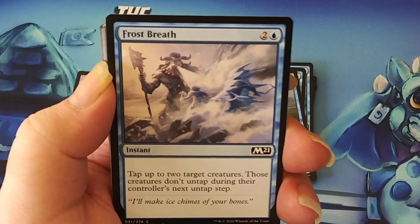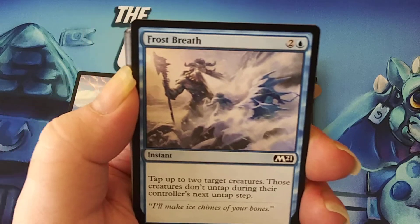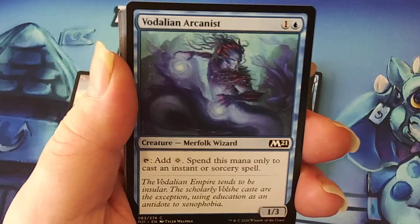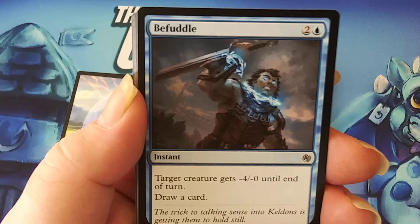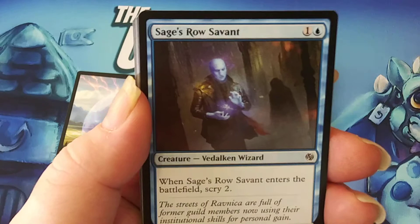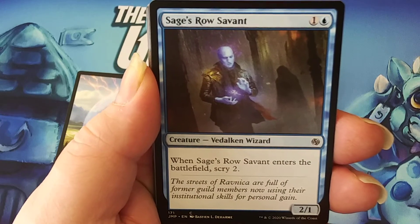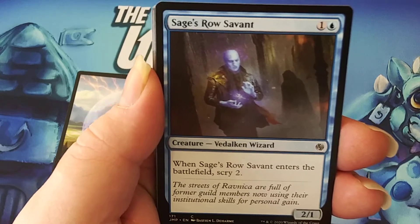Frost Breath — two generic and one blue. Tap up to two target creatures; those creatures don't untap during their controller's untap step. And good old Opt. Arcanist — a Merfolk Wizard again; good body at 1/3. Befuddle — a good draw spell that also stops your opponent's big creature from hitting you too much or killing one of yours. When it enters the battlefield, scry 2. I might have put Omen Speaker here instead for the better body, but this works in the slot.